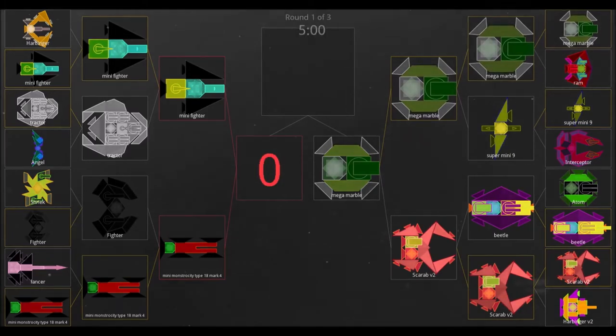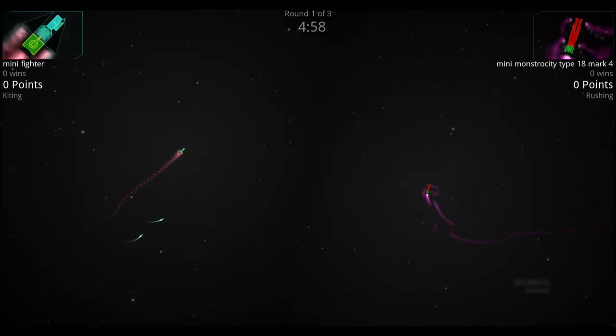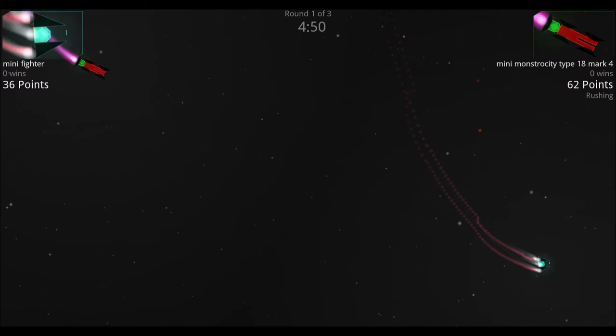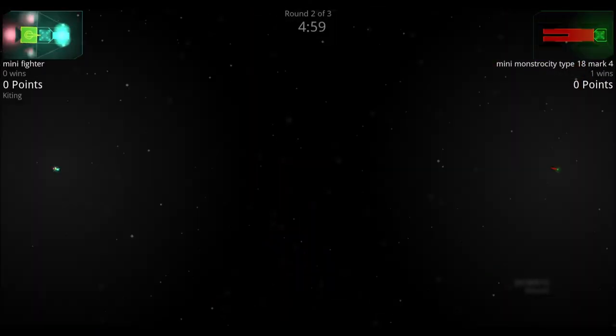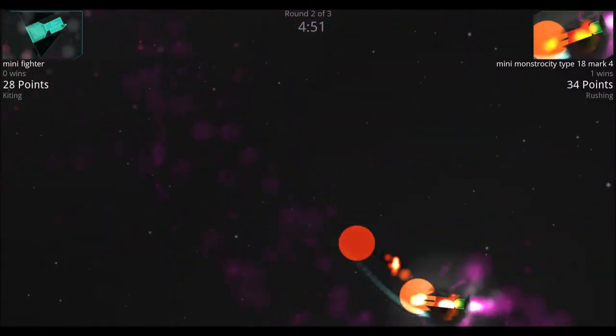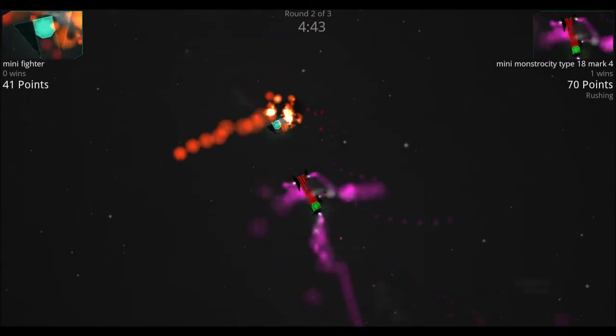Other finals bracket match: mini fighter versus mark 4. One commentator picks the mark 4 for its mobility; the other picks mini fighter's missiles to strip thrusters. Round one: the mark 4 closes the distance and lands a big shotgun blast doing massive damage to the mini fighter — mark 4 wins. Round two: the mini fighter barely misses with missiles, the shotgun chips away at it, the mini fighter loses most thrusters, and mark 4 wins.